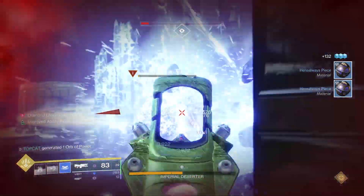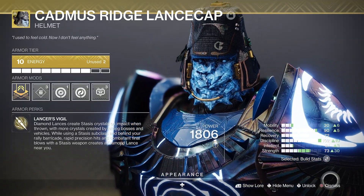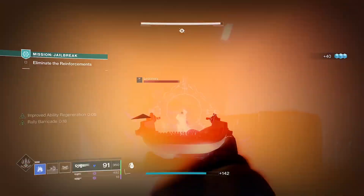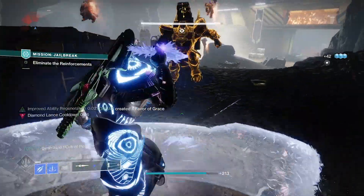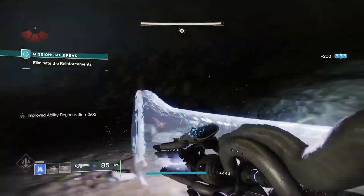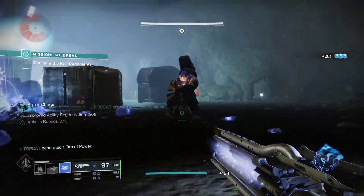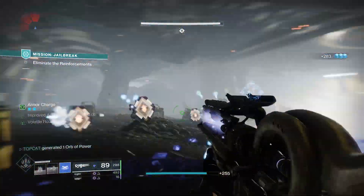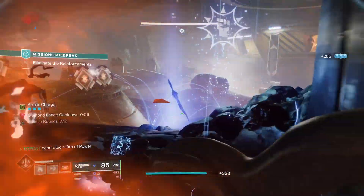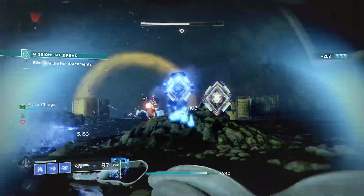If you enjoy the vid, smash that thumbs up. With that said, let's get into the video. It begins with our exotic: the Cadmus Ridge Lance Cap. Now it may look like a bit of a goof but it's actually quite fun. Diamond lances create stasis crystals on impact when thrown — the bigger the target, the more crystals it creates. Hit a tank and it'll make three large crystals. These more powerful lances are now even easier to create, as rapid precision hits or combatant final blows with a stasis weapon create a diamond lance next to you.